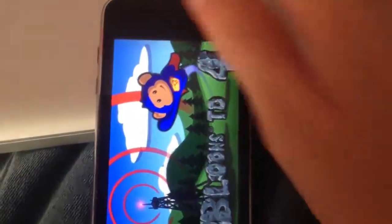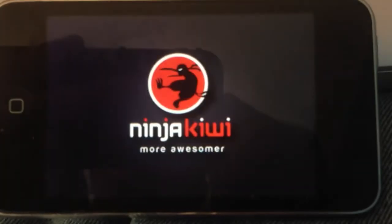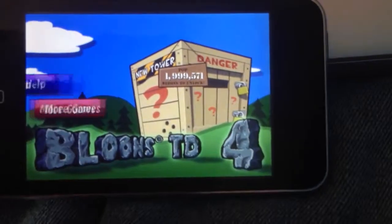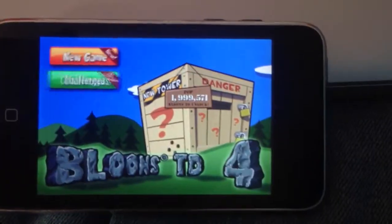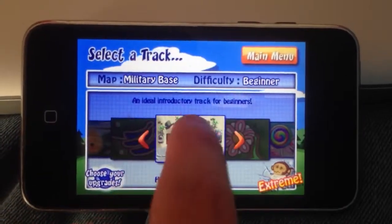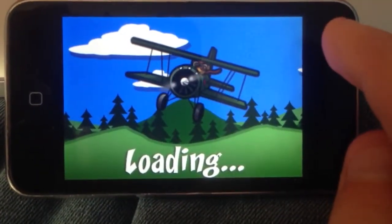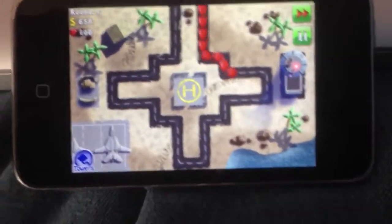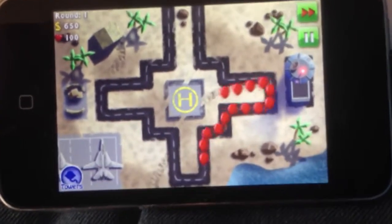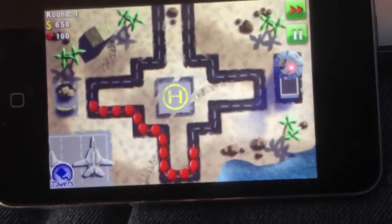Now we're going to open Bloons Tower Defense 4 back up. You're going to have to restart your game — you can't do this mid game, you have to do it before you start the map. So we're going to hit New Game and let's go to Military Base. Normal or Hard, it doesn't matter. Watch them go their new path. Right there you can see it resets, so they're going to go through that loop a few times. They have extra time where you can place towers so you have more time to kill them.